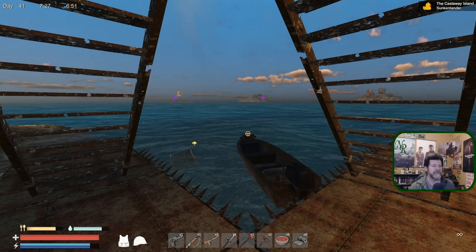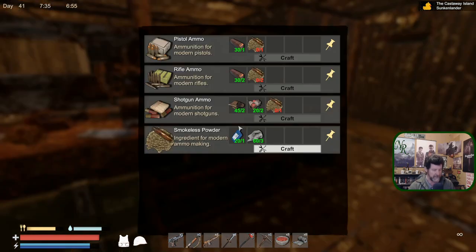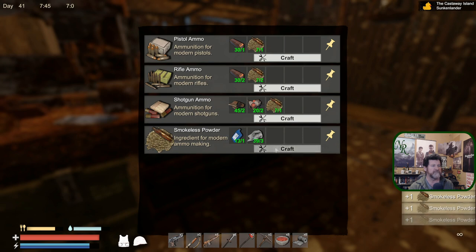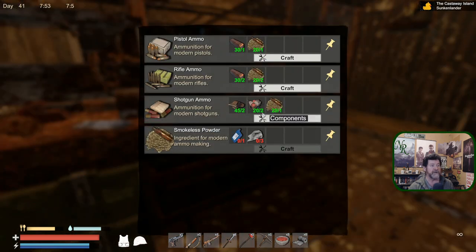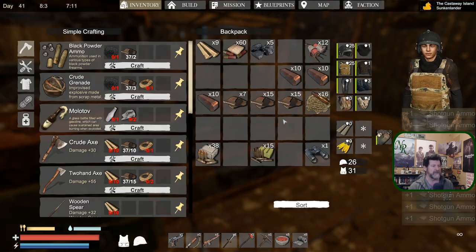Welcome back to Sunken Land. I emptied the boat and I'm pretty much ready to go, but we're kind of low on ammo right now and I'm afraid the neighbors are going to take advantage of that. I've got a bunch of parts on me, so let's make some smokeless powder. Let's make four batches of shotgun shells — that gives us a stack of 60.